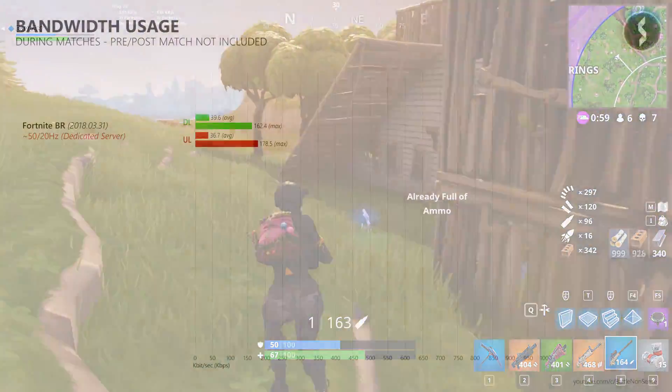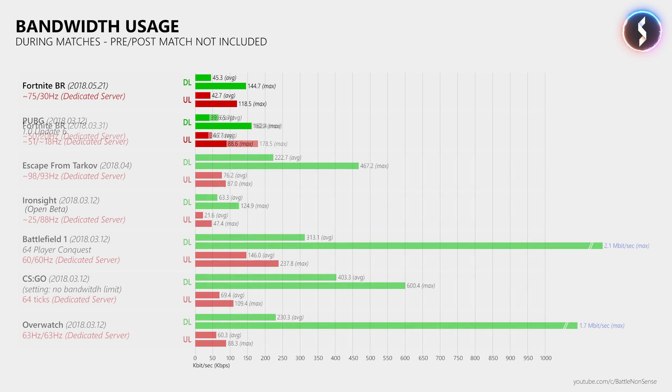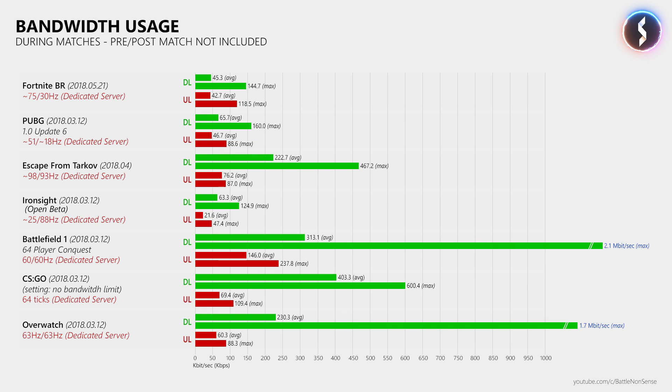But when you take a look at the bandwidth usage from before and after the 30Hz patch, then most players should not run into any issues here even now when the servers run at 30Hz. Compared to other first-person shooters, Fortnite still requires very little bandwidth. That said, I want to make clear that this graphic here is not a rating nor a ranking — I just want to show you how much bandwidth these games need.